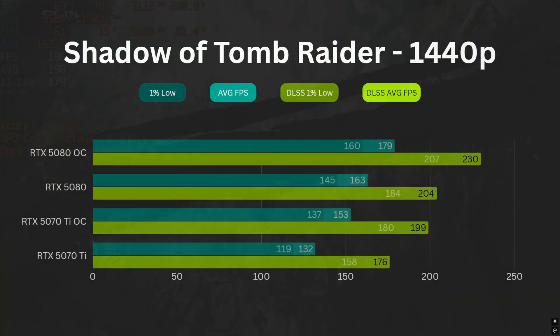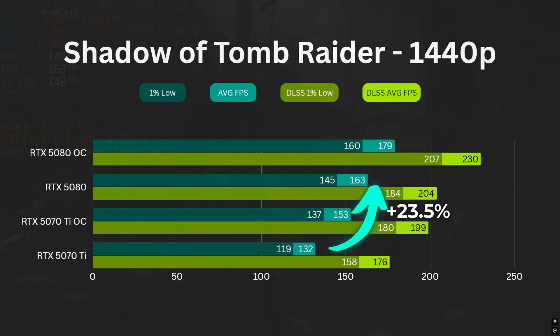In Shadow of the Tomb Raider, the 5070 Ti OC can run at 153 FPS while the stock 5080 runs at 163. The difference is reduced from 23.5% to 6.5% — that's a big step forward from factory settings. When DLSS quality is enabled, their gap narrows further to just 2.5%.